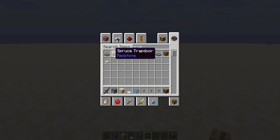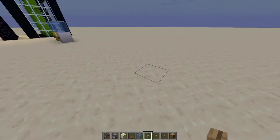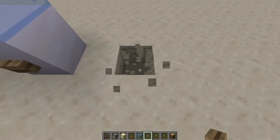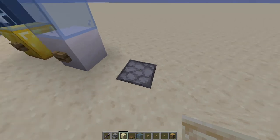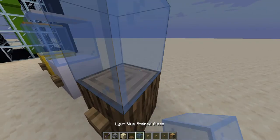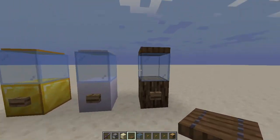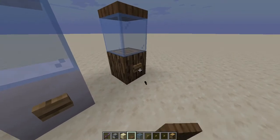I'm aiming at the spruce trapdoor — take that and replace the pressure plate. We do have wood pressure plates, but the trapdoor is going to look better anyway. Put down your pressure plate at the back, put the oak log here, put the button, put light blue stained glass, then put the trapdoor on top.